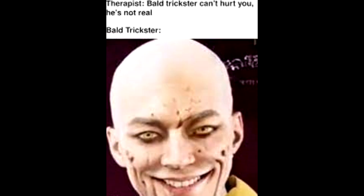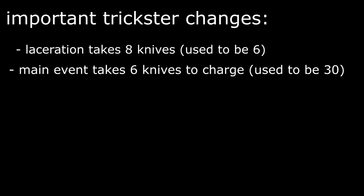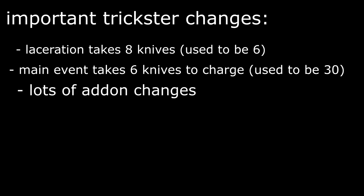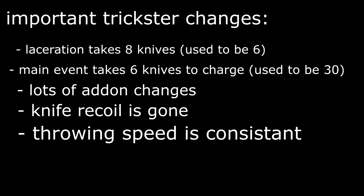A lot of changes have been made to Trickster, but for the sake of speed here are the most important ones. Laceration now takes 8 knives instead of 6. Main Event now takes 6 knives to activate instead of 30. A lot of his add-ons have been tweaked to give the killer more speed or buff Main Event. Knife recoil is completely gone and throwing speed no longer increases with each knife — it will always go at the maximum throwing speed.